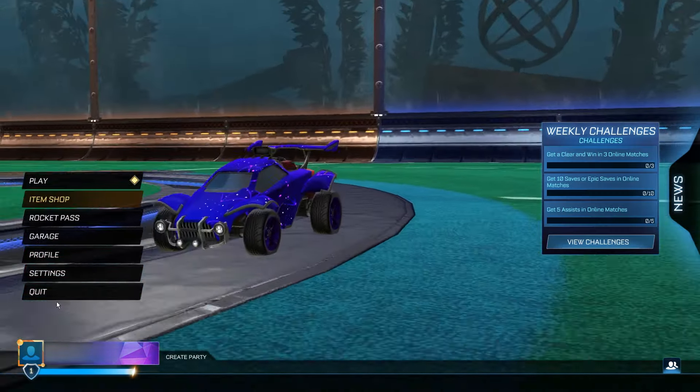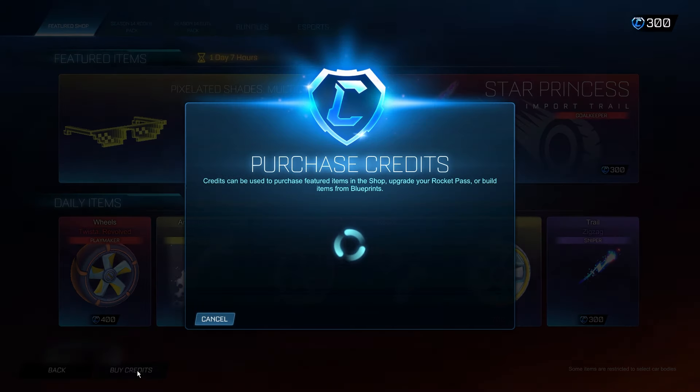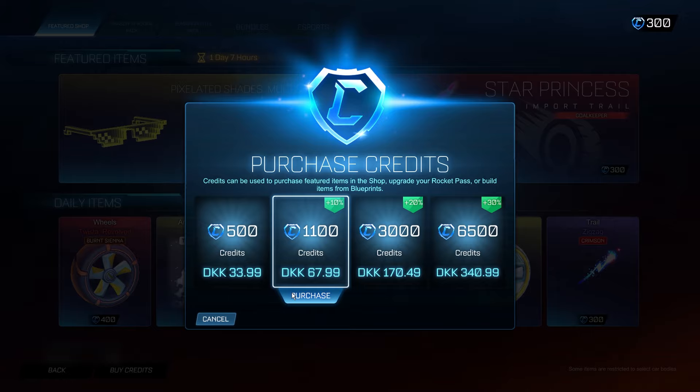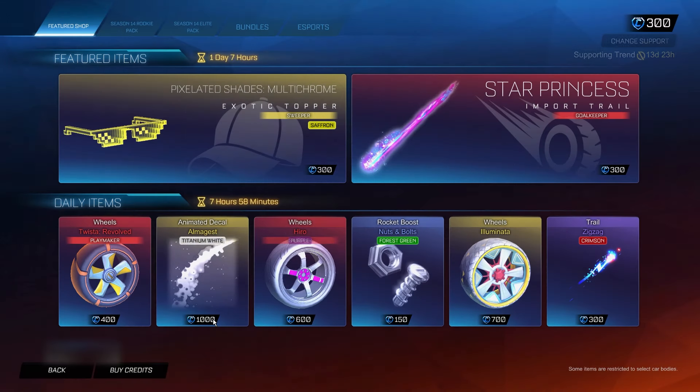Now one more step before we go ahead and redeem these credits. Go into the item shop and go to Buy Credits. What you simply want to do is click the 6,500 credits bundle once, then click No. Then the 3,000, No. And then the 500, No. Now go back to the main menu.